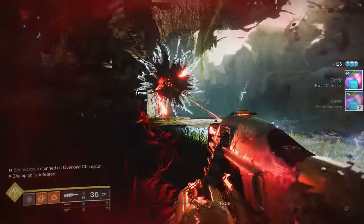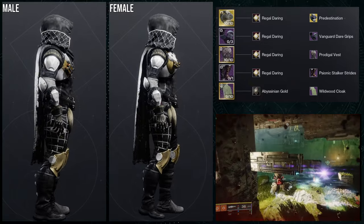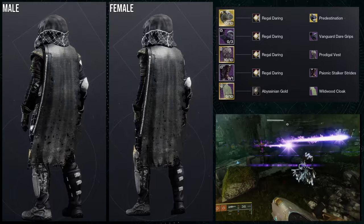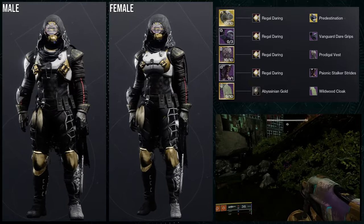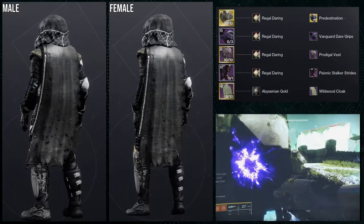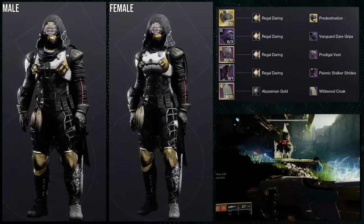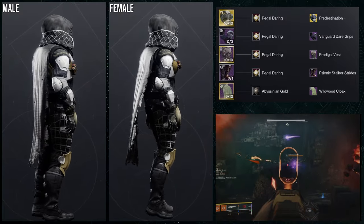The first ornament is for Knucklehead Radar — it's called Predestination, and I'm not the biggest fan. It is literally just a shader difference, which is really unfortunate because when you see the titan and warlock ones they are so cool. Unfortunately hunters got the Future War Cult faction ornament, which really lacks any uniqueness.